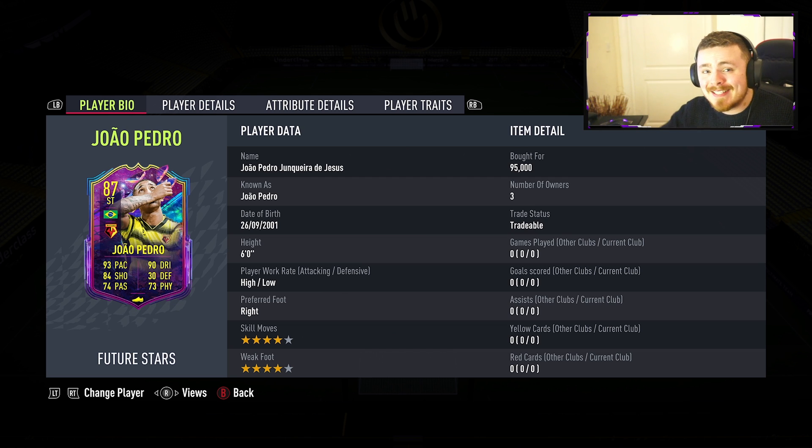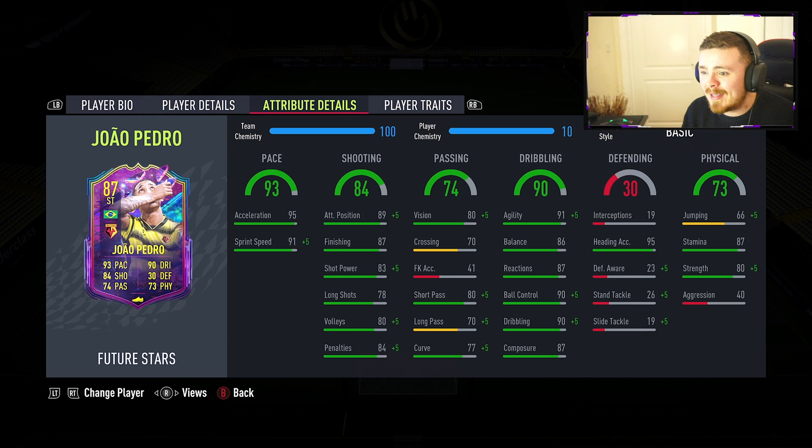We're taking it easy a little bit. There's some insanely sick high tier cards that I do want to check out but we're checking out probably one of the most affordable cards here — Mr 95k, Gael Pedro. I managed to snipe it for 95k. Realistically at the time of this he's about 120 but that may drop depending on pack weight. We've got a six foot, high-low, four star four star baller here.